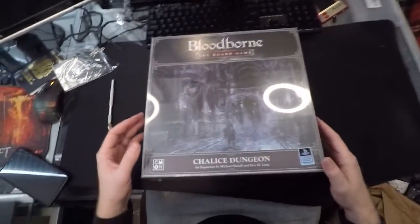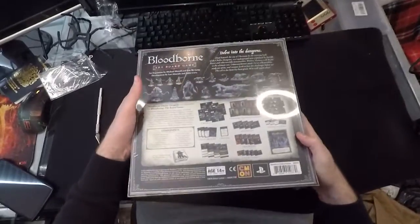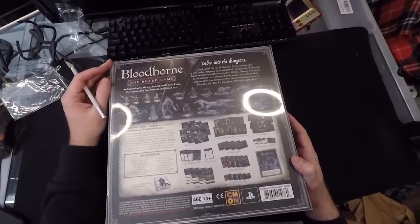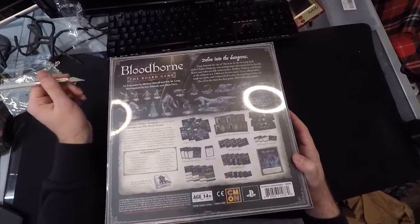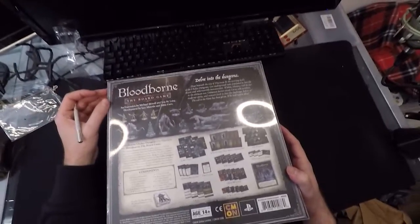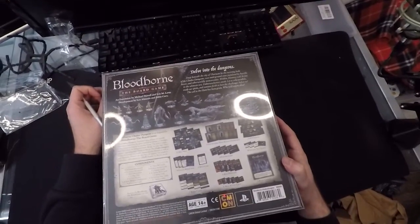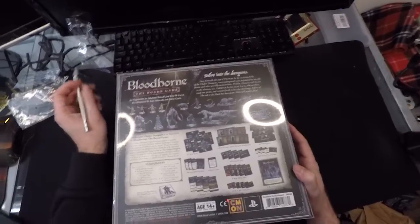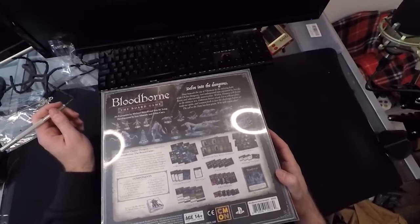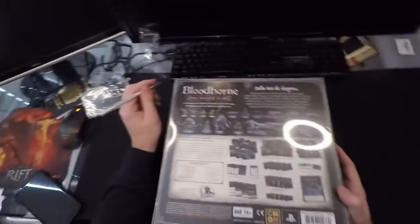Here we have the next one — the Chalice Dungeon. It's a bigger box than the Blood Moon. This one has some flavour text: 'Delve into the dungeons. Deep beneath the city of Yharnam lay the twisted halls of the Chalice Dungeons — vast underground ruins populated by horrific beasts and otherworldly monstrosities. Within, hunters will be put to the ultimate test. Unknown horrors await. Let us arm ourselves, ready our spirits, and venture forth to face the challenge before us. The call to the hunt has been given. Who will return alive?'